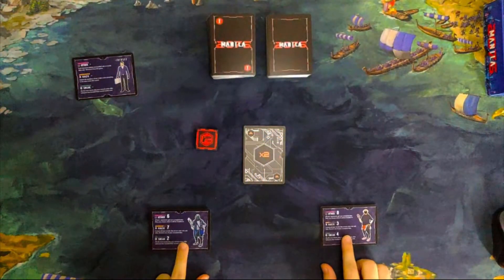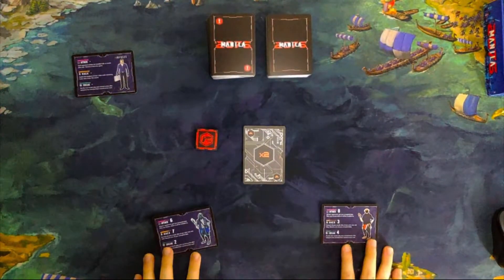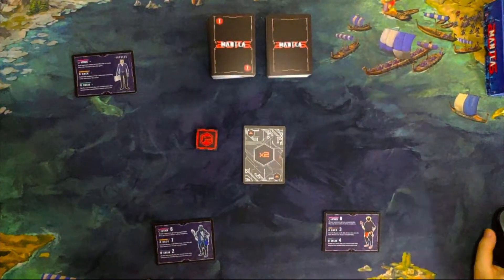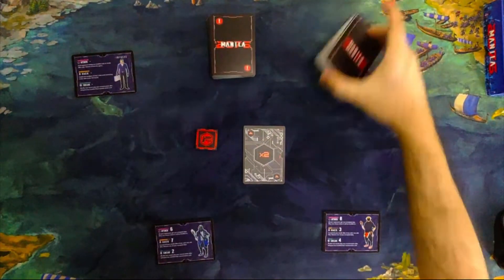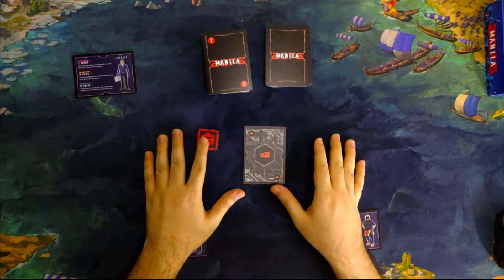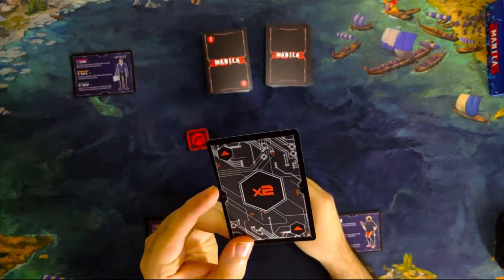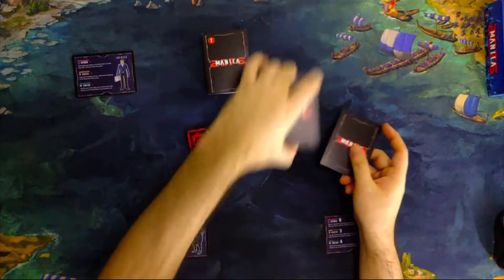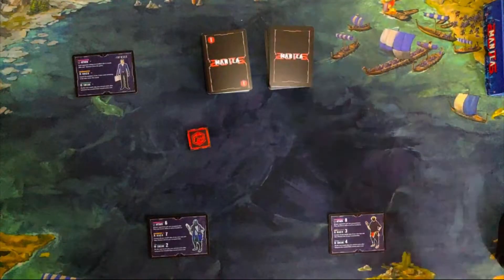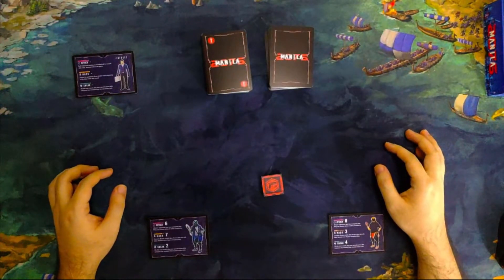To set up the game, put 2 character cards and 1 infosec card — it's just a reminder that you're controlling 2 and going against 1. Then shuffle the data cards and the action cards and place them in a face-down deck. Randomly insert a x2 modifier card into the action deck, give it a shuffle, and that's the setup. You don't start with any action cards or overclock cards.